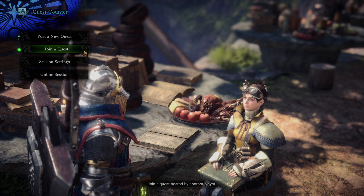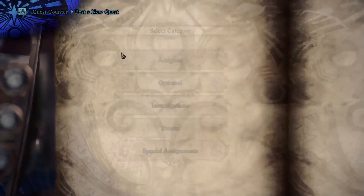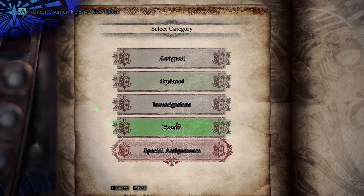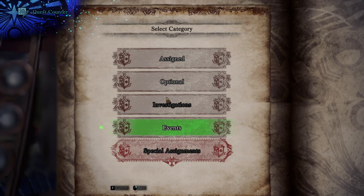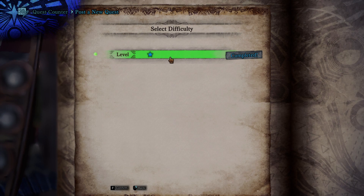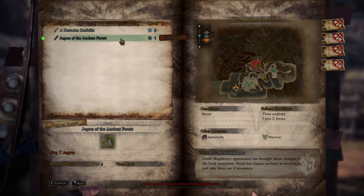At the quest board: there are assigned, optional and event quests. The assigned quest 'Up at the Crack of Dawn' requires slaying twelve Kestadons without fainting three times. Actually that one's completed already. I kind of want to test my weapon, so I want to re-run the first quest - 'Take Care of Thugs': same enemies we went up against with the shield and lance, the Jagras.